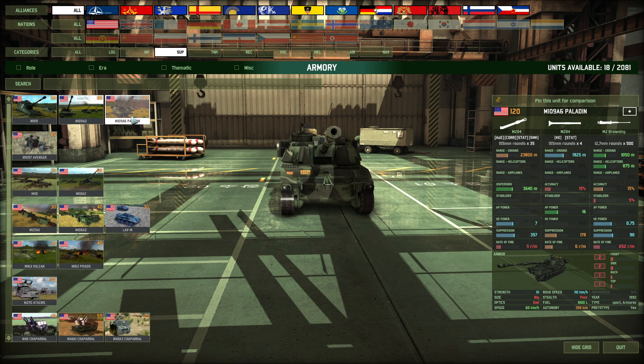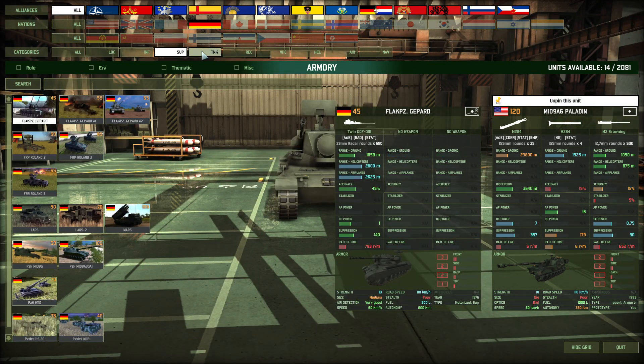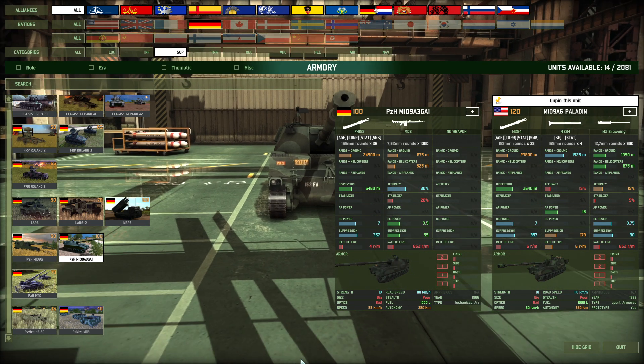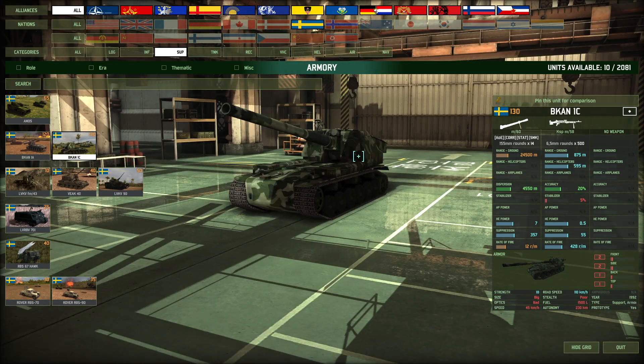One is aim time, which is just straight up not shown — nothing on the card indicates what the aim time is. If you compare the Paladin to a 100-point M109, we see there's a slight range difference, slight dispersion difference, a small rate of fire difference. But the biggest difference is that the Paladin has a 10-second aim time and the TCH M109 A3G A1 has a 30-second aim time, and that's huge. Direct firing capabilities exist too, but who cares about that?